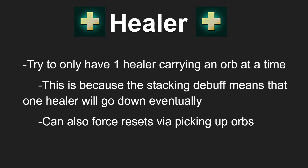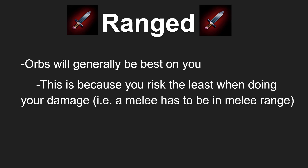For ranged DPS, orbs will generally be the best on you. When you pick up an orb as a ranged DPS, you get the stacking debuff — you take more damage and receive less healing — but you also do more damage. As a ranged DPS, it's possible to deal damage to the enemy team without them doing damage back to you if you use your roots, slows, kiting, and mobility properly. You can keep melee DPS off of you and melt them before they can touch you. This is not possible for melee DPS because they have to be in melee range to deal damage, so out of everyone on your team, orbs will be the most beneficial for ranged DPS.